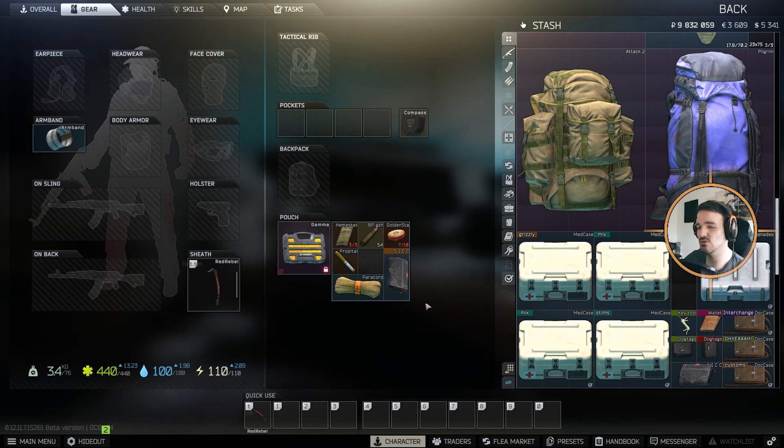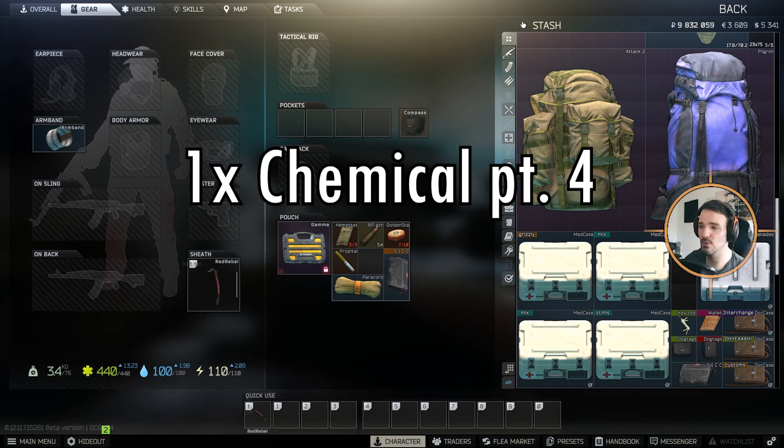There are actually three ways to get it. One is through the marked rooms. Another is from chemical part 4 — there's a quest that gives you a grenade case. And the third is a barter trade.